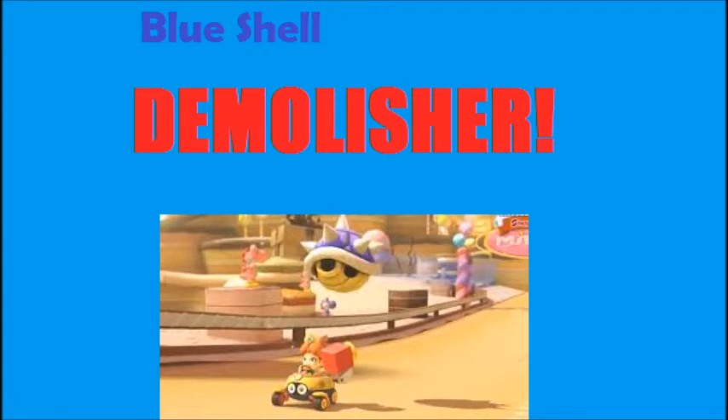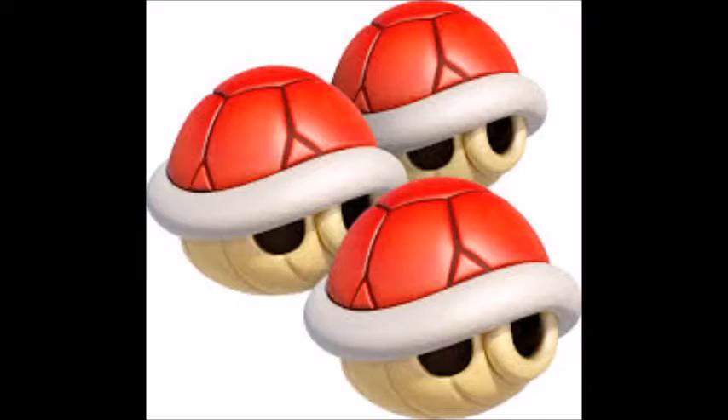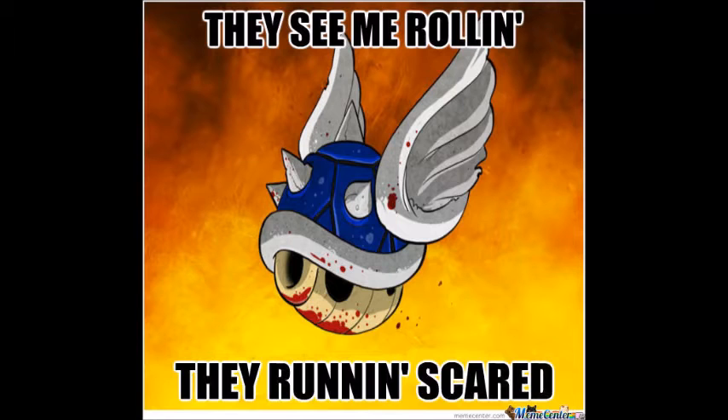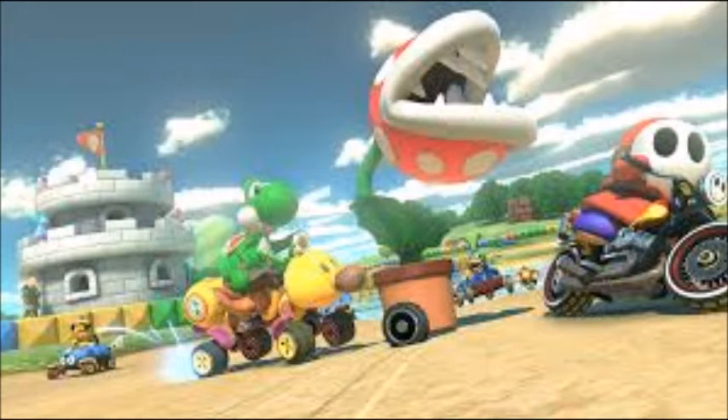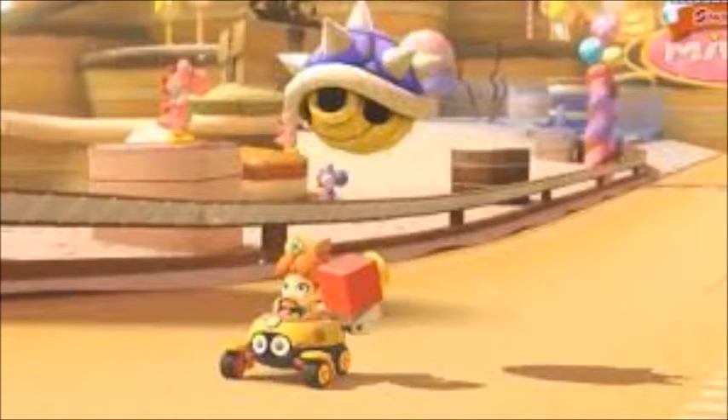Blue Shell Demolisher. Who doesn't love the wacky items in Mario Kart? The classic shells, mushrooms, bananas, bullet bill, and blue shell all return in this game. Three cool new items were also introduced. The potted piranha plant bites other racers while giving you speed boosts. The Crazy 8 gives you a fabulous array of items, similar to the Lucky 7 from Mario Kart 7. And then there's the Super Horn, which allows you to get rid of the blue shell itself.